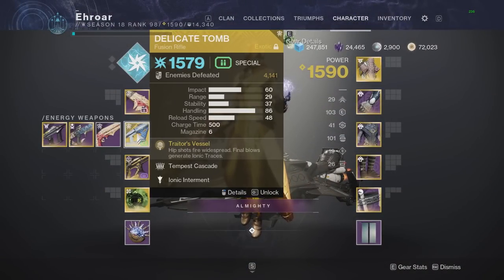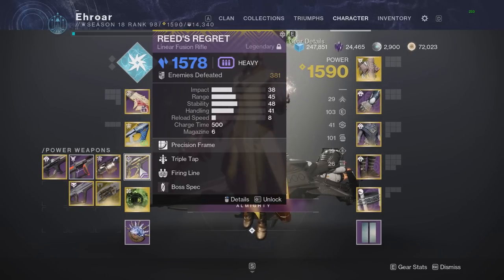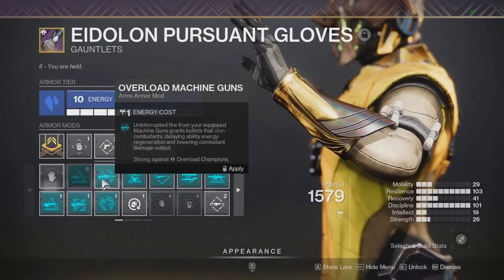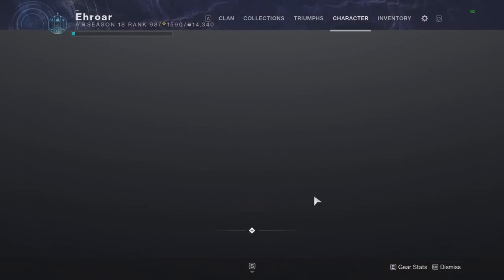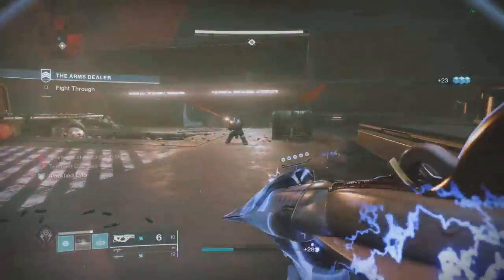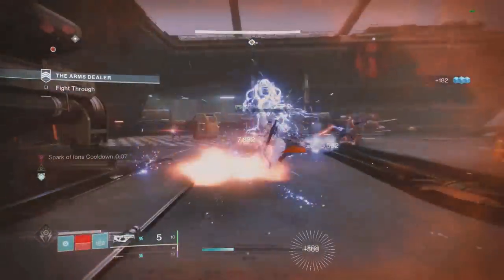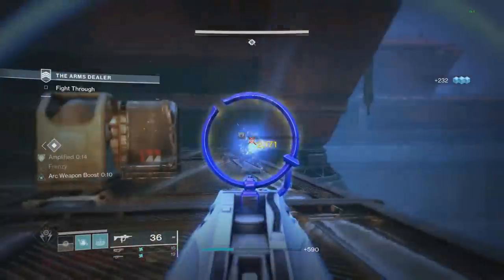Moving on to the third spot, I have the Delicate Tomb — the new fusion this season. This fusion is all around really good no matter if you're on Arc or not, though it's obviously best paired with Warlock. I use the Smite as my primary choice and pair that with a Linear once again. With this build, you can run Unstoppable Pulse, and if you're playing Arc you can run Overload Grenades on your class item through the Artifact mod. Not a huge amount of champion coverage, but you can still make it work. The Delicate Tomb is easily one of the best ad-clear weapons in the game and works on any subclass, though it's best on Arc — and even further with Warlock.